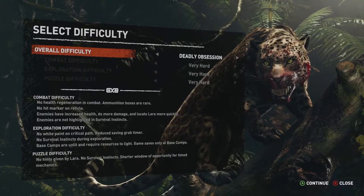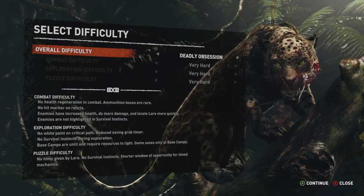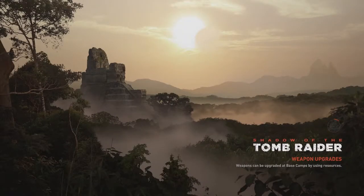What's different between this and this? Is it only the base camps are unlit and require resources to light? Game saves only at base camps? That sucks. Okay, let's just do normal. I didn't even read the easy stuff, but I'm pretty sure it would have been like — people die on their own, everything is highlighted for you to touch, and you beat the game in 10 seconds.